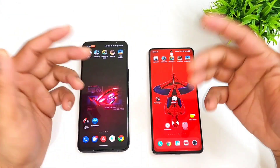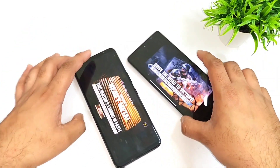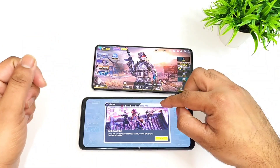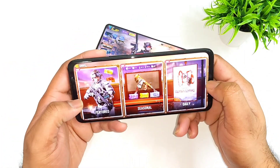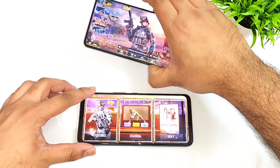Hi friends, welcome back to channel Sci-Taker. In this video I'm going to compare the default Call of Duty graphics settings between the Dimensity 8200 processor versus the Snapdragon 8 Plus Gen 1 processor. Right now I have the Snapdragon 8 Plus Gen 1 from the ROG Phone 6, and for the Dimensity 8200 I have the iQOO Neo 7 device.